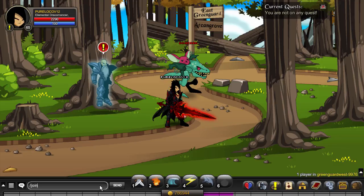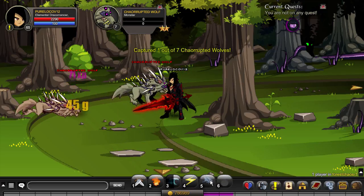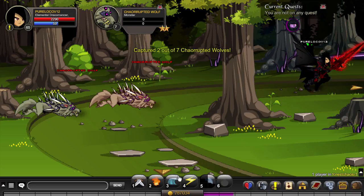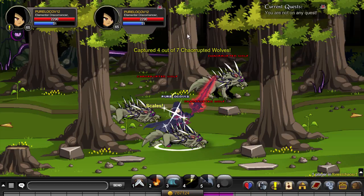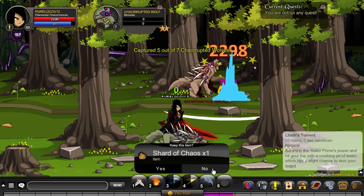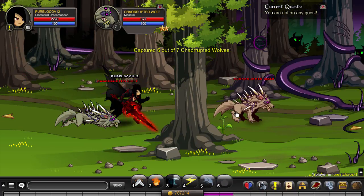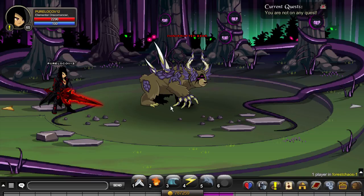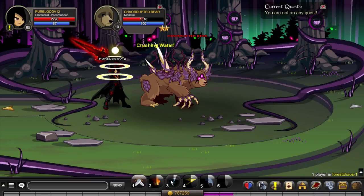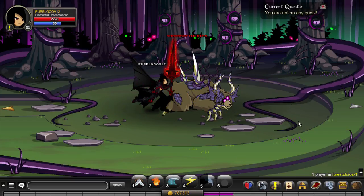For more gold, try slash join Force of Chaos. Defeat the wolves — you can probably do this as early as level one with an Oracle class for heals — then kill the Corrupted Bearer. Click stay longer since you'll be farming it repeatedly.